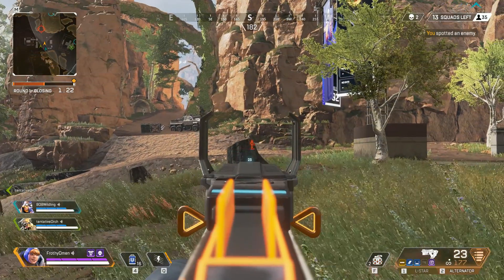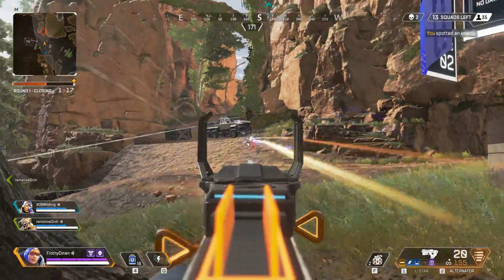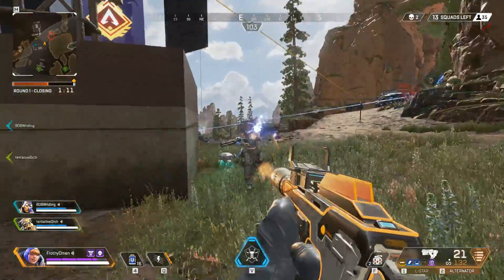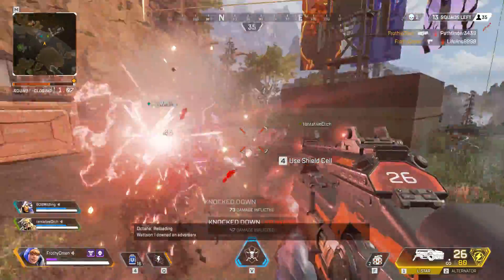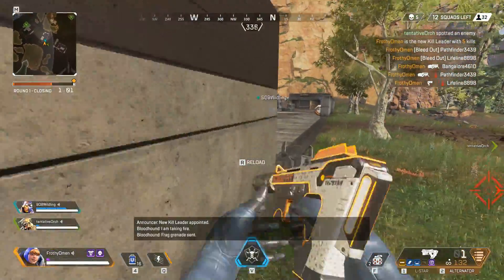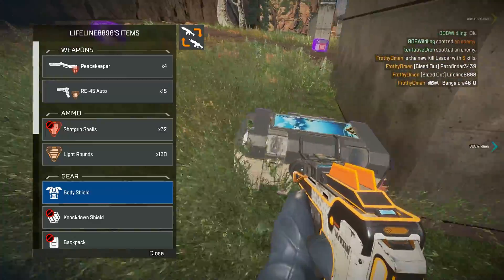Let's get started with the elephant in the room: Disruptor Rounds. This attachment causes your Alternator to deal well over 25 damage per bullet to enemy shields. Two shots will rip white armor, three for a blue, and four for your favorite grape-flavored armor. This is a massive, massive buff to the damage output of the Alternator and the RE-45.